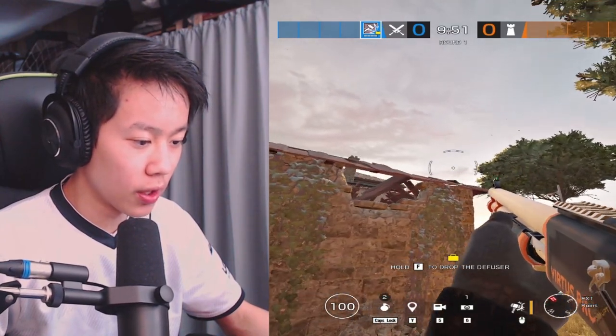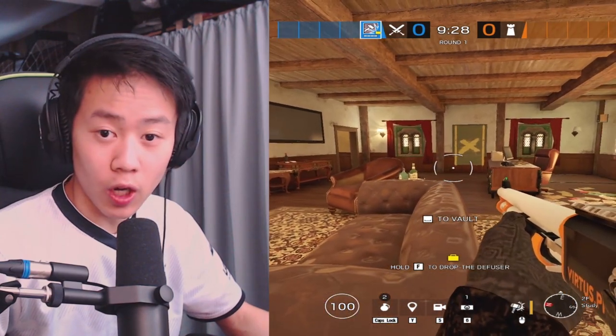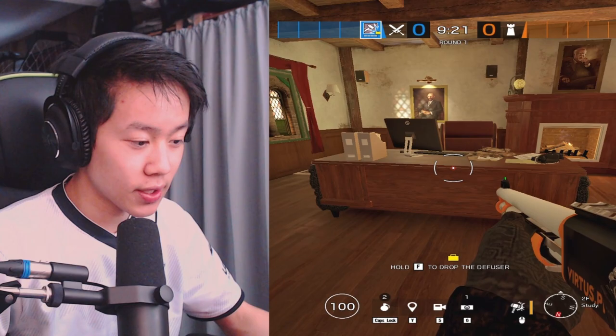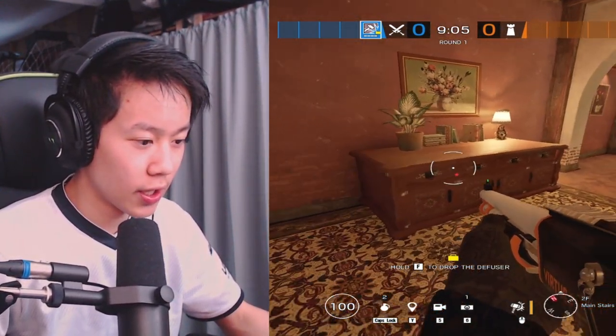So obviously we have the ruin spawn. This is study balcony — a very common callout in the study room. Behind the study desk, study door, and then this is just top main. You can say 'behind the top main.'